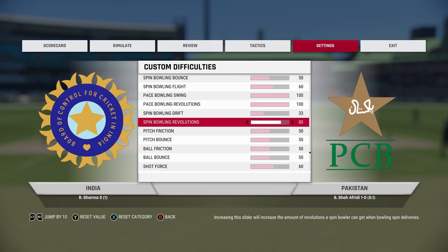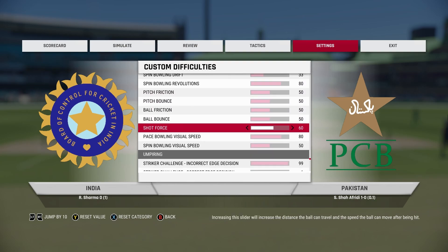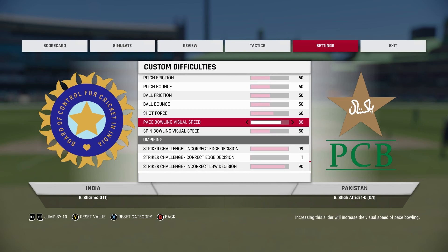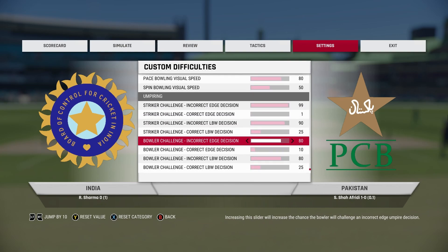You can increase spin bowling revolutions to 100 as well, but I think 80 is more realistic — spin bowlers become unplayable when you set this to 100. Next, short force: you can set it to 60. This will make scoring boundaries just a little bit easier, but it makes the game realistic — when you play good shots and middle it, the ball will fly to the boundary. Finally, set pace bowling visual speed to 80: on normal sliders the ball looks way too slow and doesn't feel like fast bowling, so set this to 80 for a nice immersive experience.